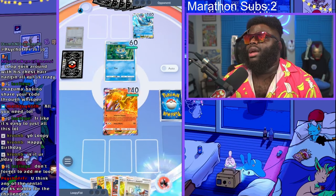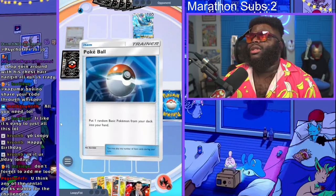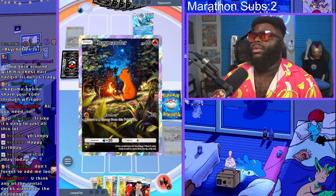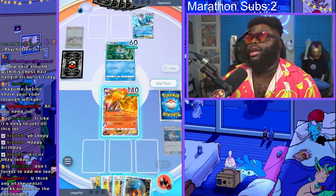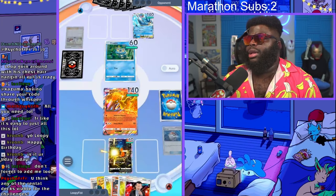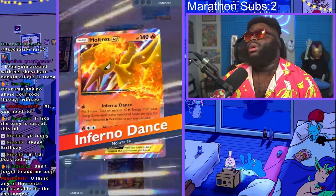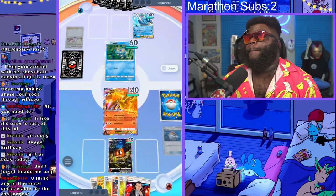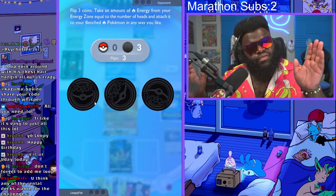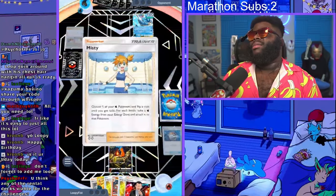We need Charmander — let's use Professor Research. We get Charmander, which is great since we already have a Charmeleon and a Charizard in hand. That's already really good. Let's use Inferno Dance and hope for good coin flips.